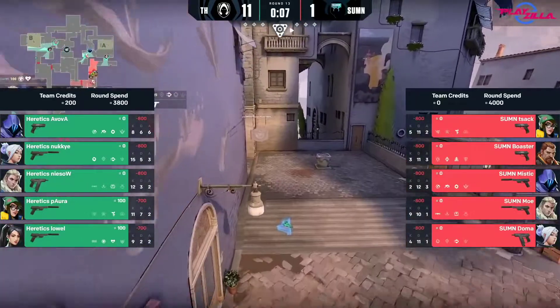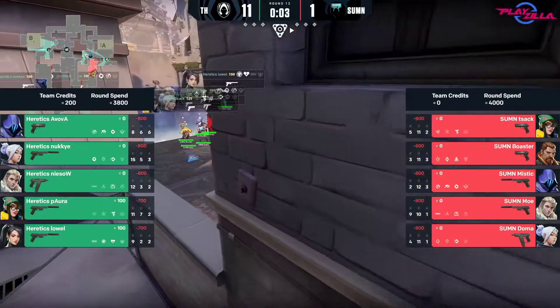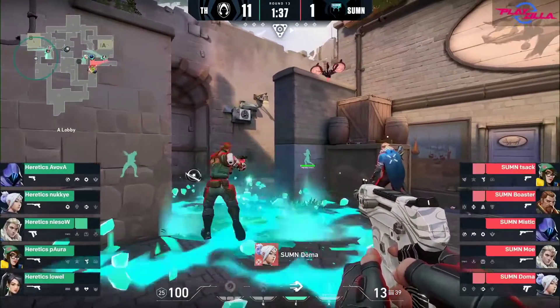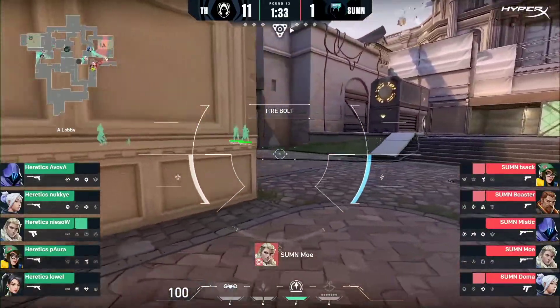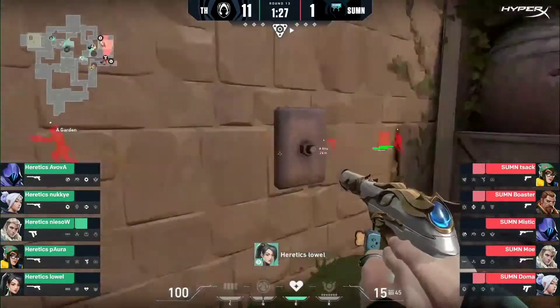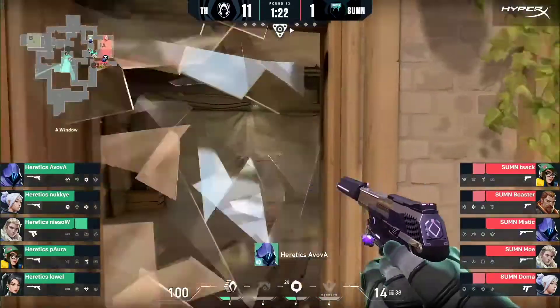Once you come in and you're starting to feel yourself, the game falls into place. We could talk about it on both sides of the coin — confidence boosters. Heretics coming hot off of that series, they really warmed up towards the end. We're going to get a lot of territory with this Aldo and they're back all the way up. We're used to seeing Heretics do this — this setup with heavy emphasis on shore in this tree and garden area.